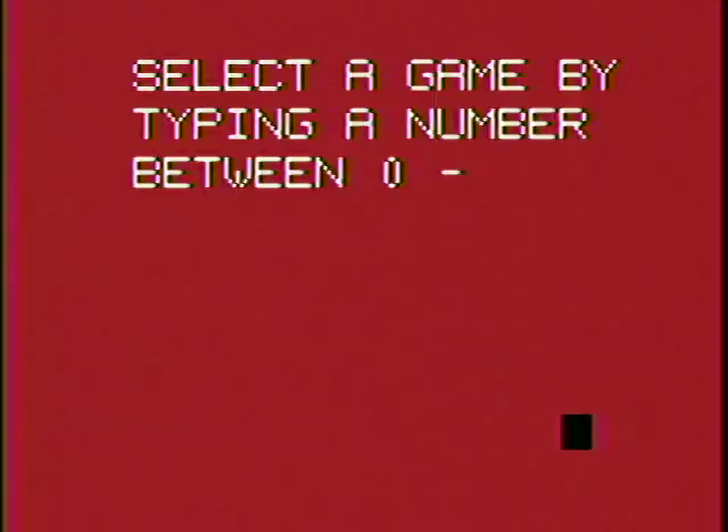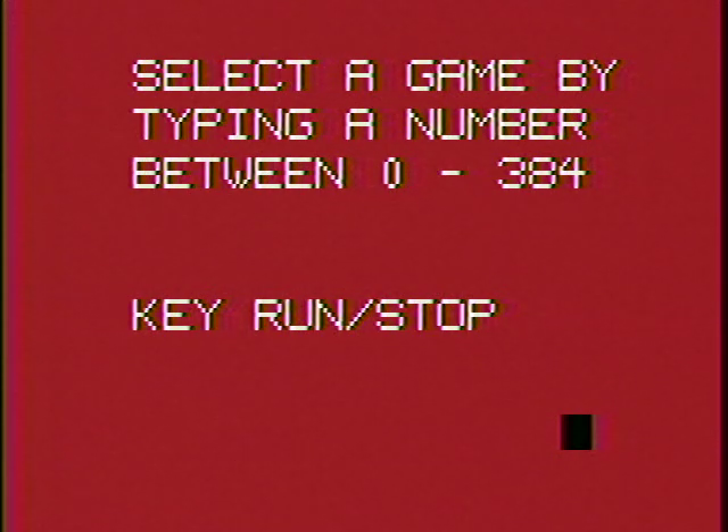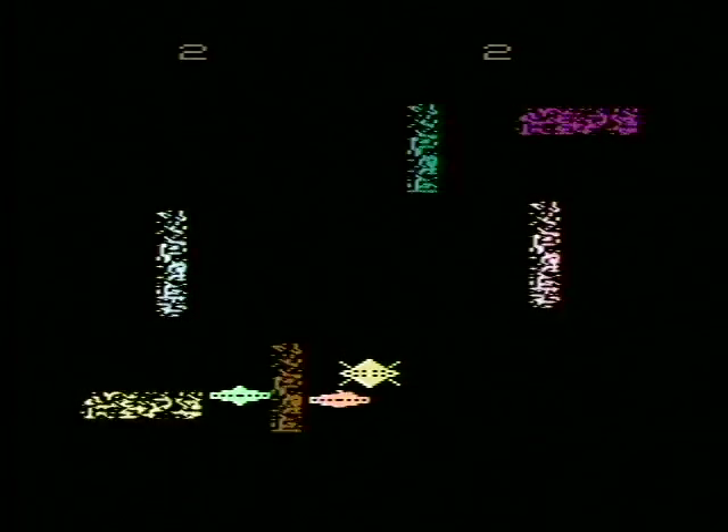Next one is called Future Gladiator - 256 for that one. Or we can try it with the computer: 264. Look at that - kind of got a maze here. Mind my not shooting. There it goes. Yeah, you hit the UFO - that's how you hit the UFO.